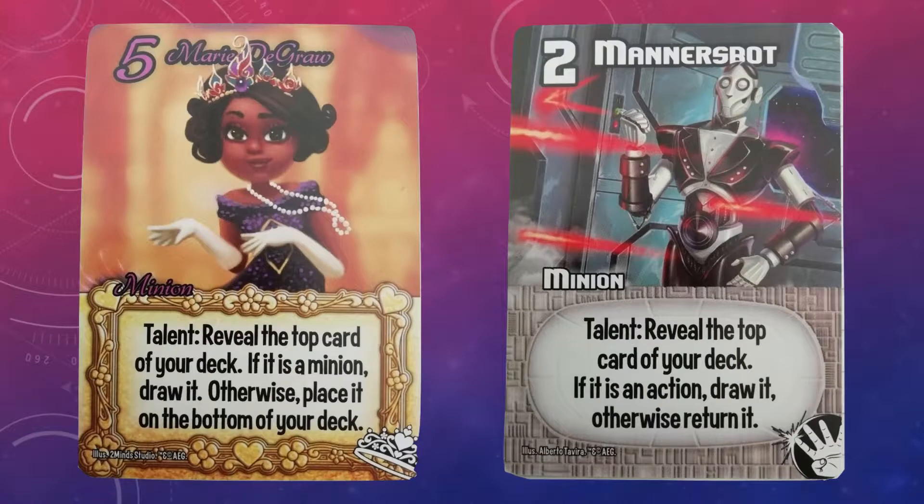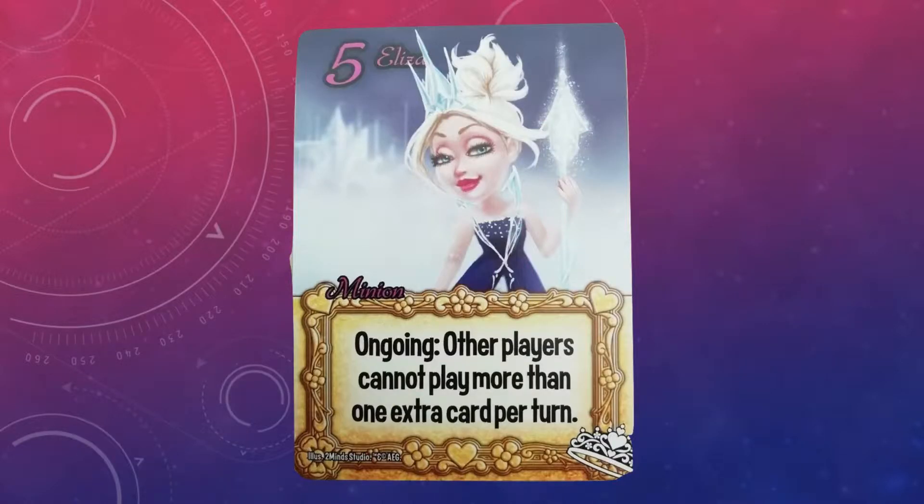The only fringe downside is that by picking Eliza, I miss out on the solid card draw engine of Maria de Groot and Manor's Bot. If you have both in play, then you're guaranteed to draw at least one card per turn. You use the talent of Manor's Bot first, you look at the top card — if it's an action card, you draw it; if it's a minion, you put it back on top, and then draw it again with Maria de Groot instead. But even that doesn't compare to Eliza.